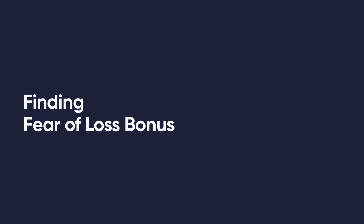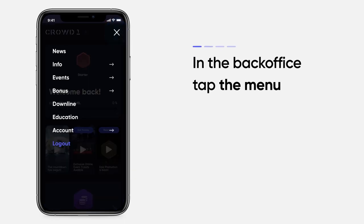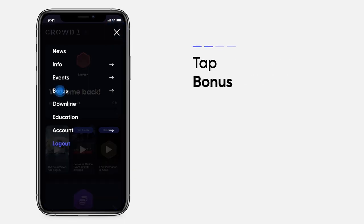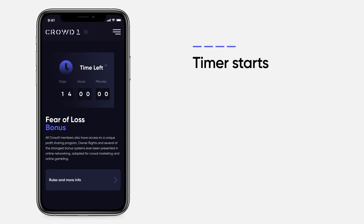Fear of Loss Bonus. In the back office, open the menu and select Bonus. Tap Fear of Loss. The 14-day timer starts when you sign up. Here you will be able to see how much time you have left to qualify.